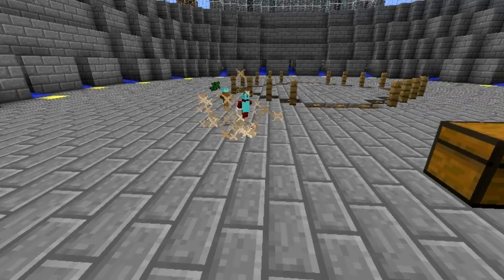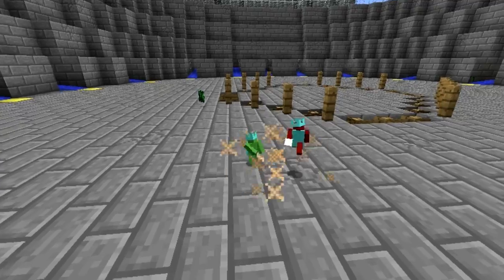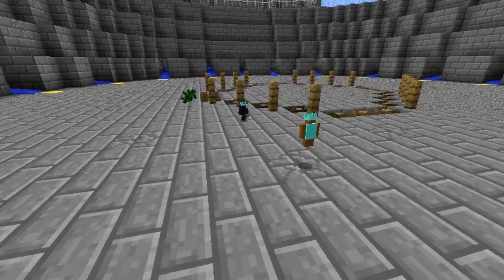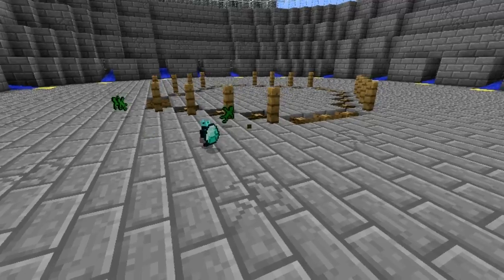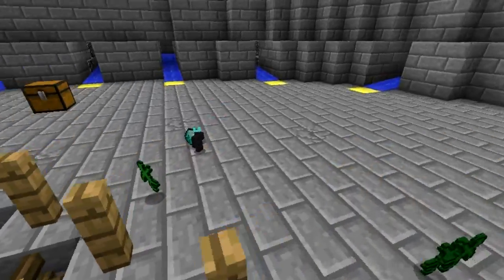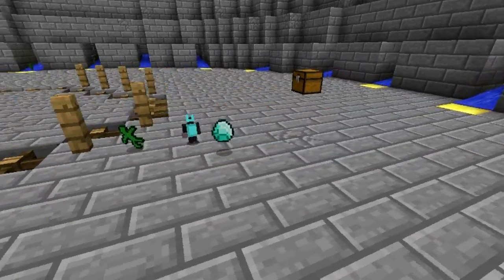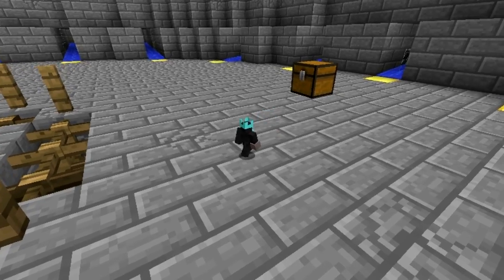He's running away, shooting, doing some ranged attacks. This is a nail biter. He's shooting, he's backing up, still shooting. The zombie king is trying to go after him — and he wins! Bill Smith wins! He has taken on five zombies and succeeded. Wow. Congratulations, Bill!